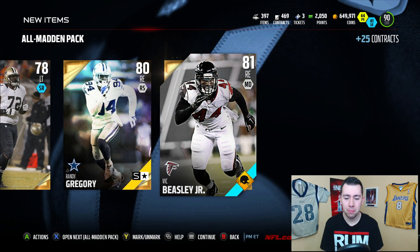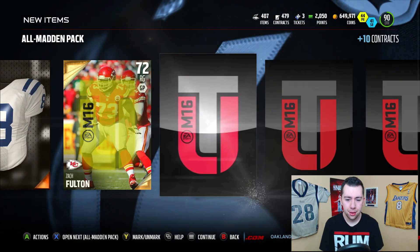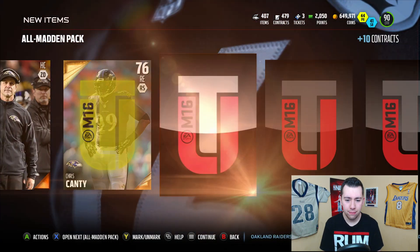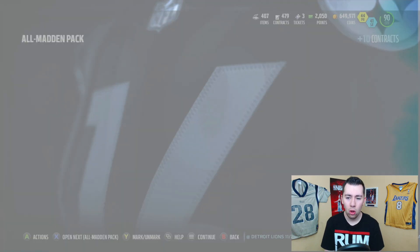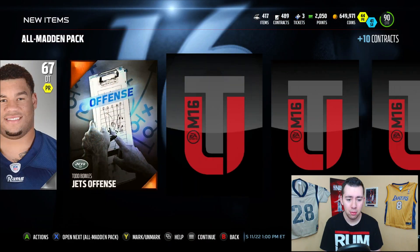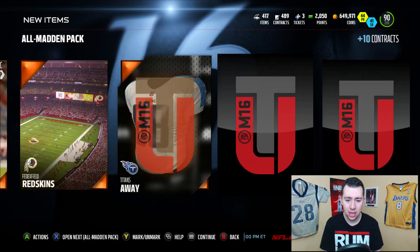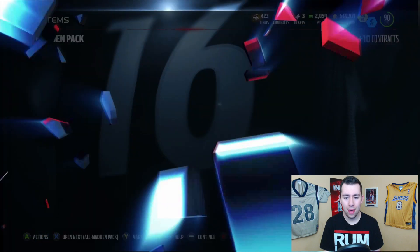We get Vic Beasley, who's apparently an upgraded card — I didn't know that. Upgraded Vic Beasley. We get a Danny Woodhead and a Walter Thurman. I mean we're getting legit elites — a good amount of them. That's all you gotta ask for. Any elite you can possibly get, you gotta be happy for it.